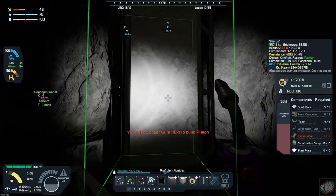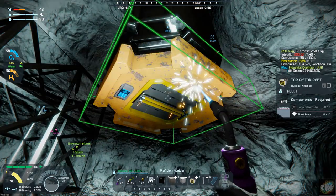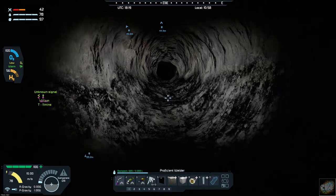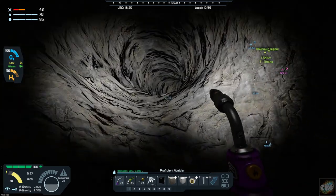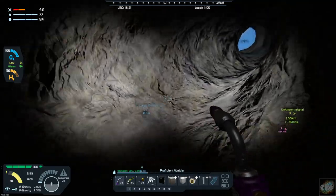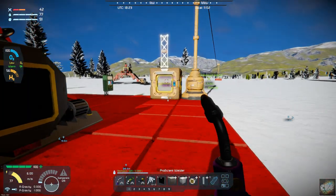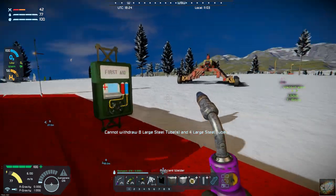Oh, I thought I had everything. Well, let's see how much we need. Okay, let's go grab that and we can finish out the piston. And then I'm going to put an advanced rotor on the end of that. And hopefully — let's see, eight large tubes, four large tubes. Oh come on, don't I have those?